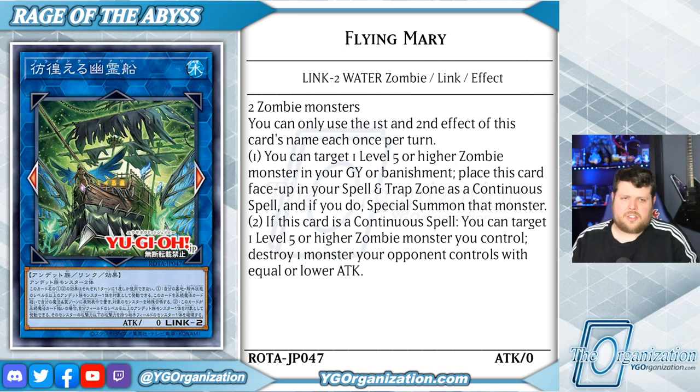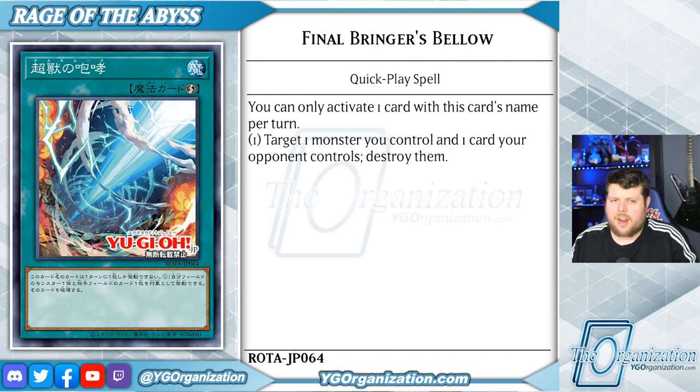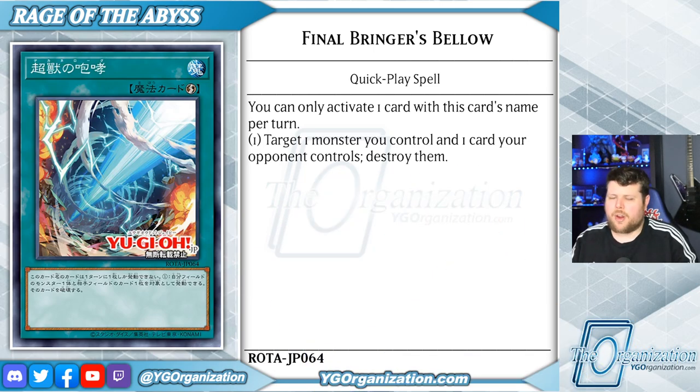You can only use the first and second effects of Flying Mary each once per turn. I like to think of this card as a bit of a Snake-Eyes Diabellstar but kind of inside out, because this time when you target a level five or higher zombie monster in your graveyard or banishment, you can place this card face-up in your spell and trap zone as a continuous spell, and if you do, special summon that monster. Also, if this card is a continuous spell, you can target a level five or higher zombie monster you control and destroy one monster your opponent controls with equal or lower attack.